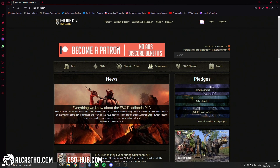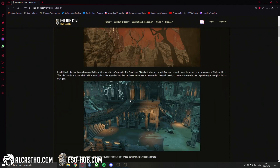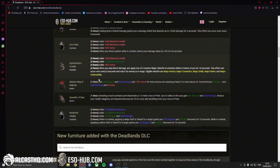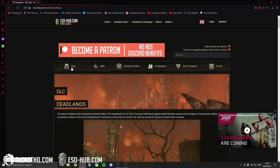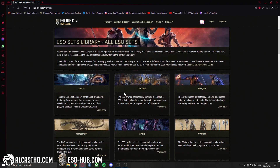If you want all kinds of content related to the Deadlands DLC, make sure to check out this page here — I will put the link in the description. We have all the furnishing items, all the new sets; all the info you need is on this page. And if you're looking for an overview of all sets from ESO, we have that page too, also linked in the description.